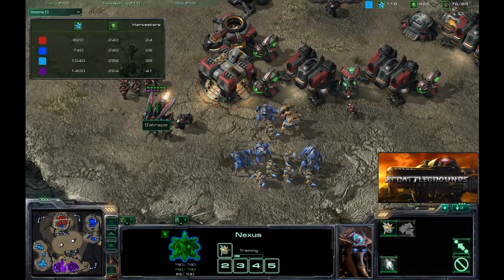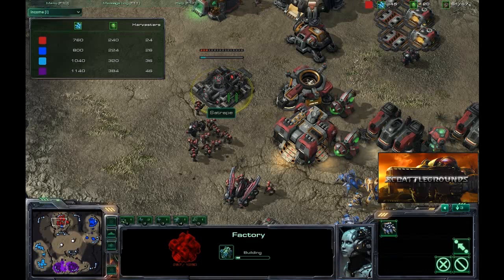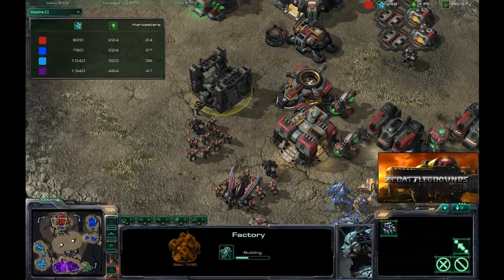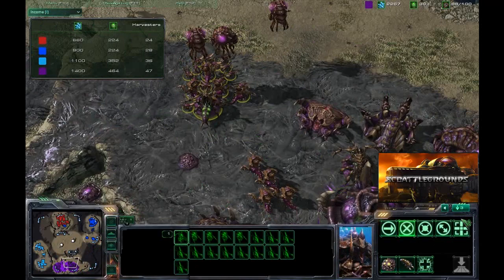Absolutely - or even just using that graviton beam to keep those immortals out of play for a short period of time while you take on the rest of the army is a great tactic. I've seen a lot of players use that graviton beam for a number of different uses - Nony making it very popular for using it on not only mutalisks but also taking out workers, because you can pick off little groups of workers at a time while they're trying to move units into position to defend.